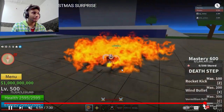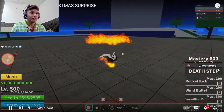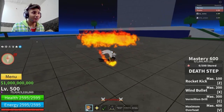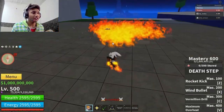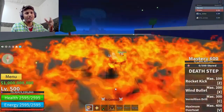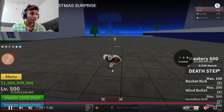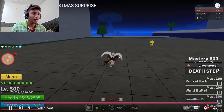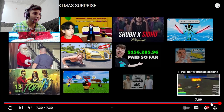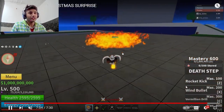They've changed Death Step too. They've made it a training option — Death Step is also good, I used to have it. Let's see the Vermillion Trail and how it looks now. It looks kind of the same but they've added some light effects. Let's see the last attack, the V1, and how it looks — okay, they didn't show the overheat version.